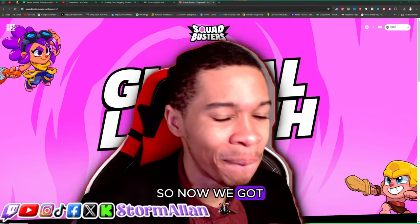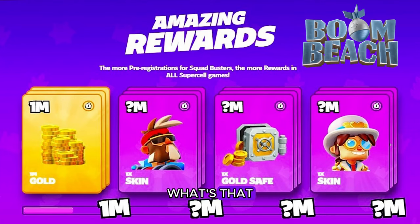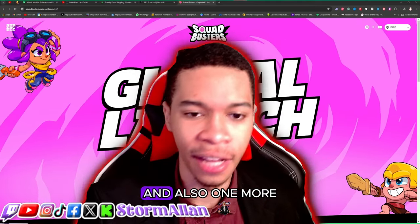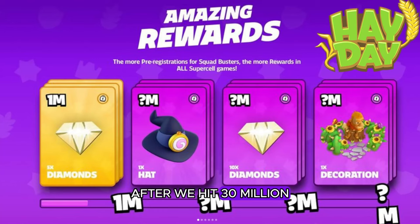Now for Boom Beach rewards — at one million you'll get 1 million gold, an exclusive skin, and one goal safe. After hitting 30 million in Boom Beach you'll also get one more free skin.